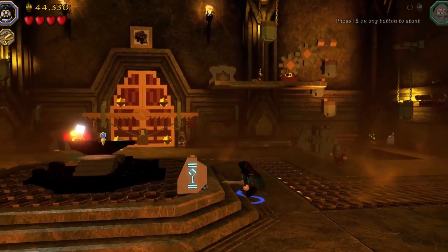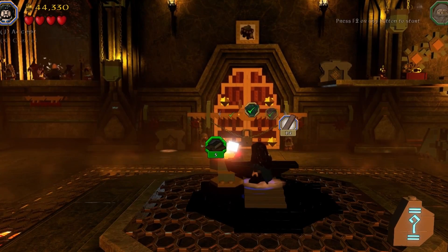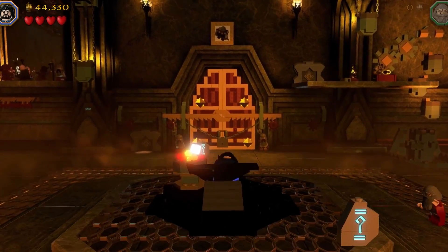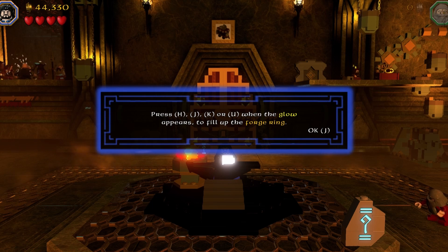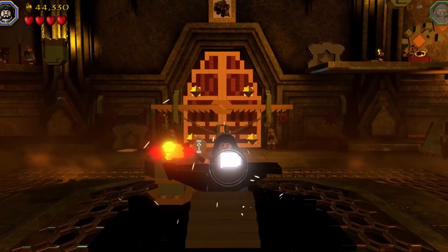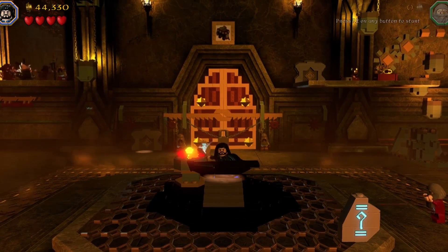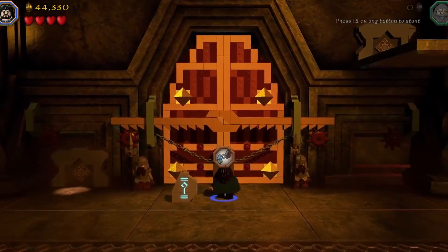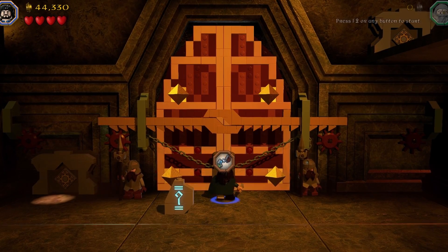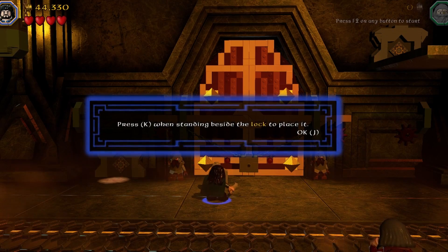Now we go back here. The game prompts: 'Press H, J, K, or U when a glow appears to fill the terrain.' Press K when standing beside the lock to place it. Did I get it?